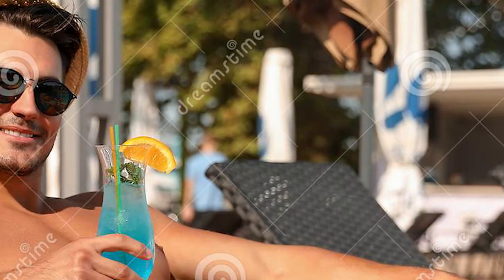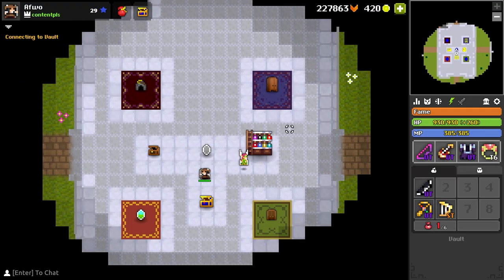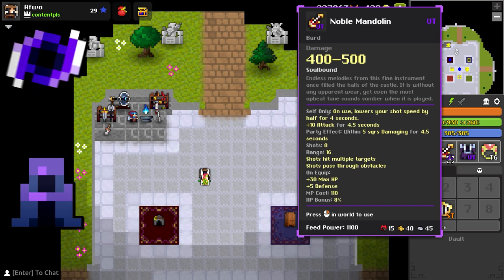So introduction aside, kick back, relax, take a sip out of your custom made bard flask and let's get into it. It grants the user 30 health and 5 defense upon a quip, which is already promising for a best in slot. I always praise items that have both defensive and offensive properties as it always makes for a very well rounded item. A couple of examples in this instance would be the kagaboshi and the cloak of the cubic enigma.